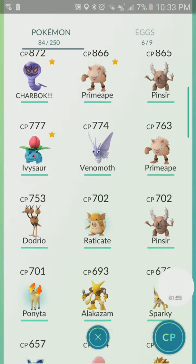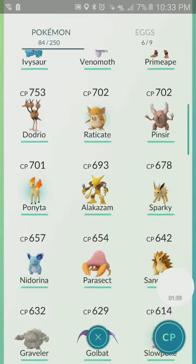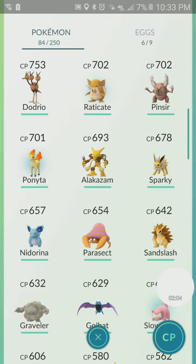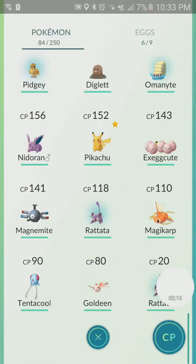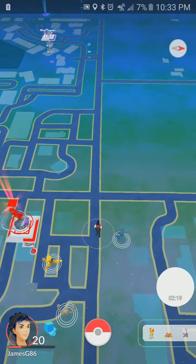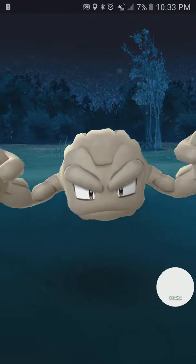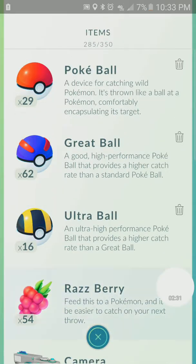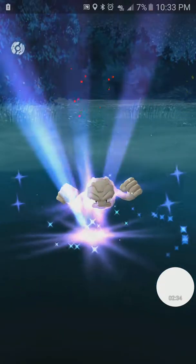I have my Ponyta which I already have a bunch of, and then I have one that needs to evolve — he's almost at 50 candies. I'm waiting for my Graveler because he's almost at 100 so I can get Golem, and then I have Pidgeys and so on. Evolve everything around your lucky egg.